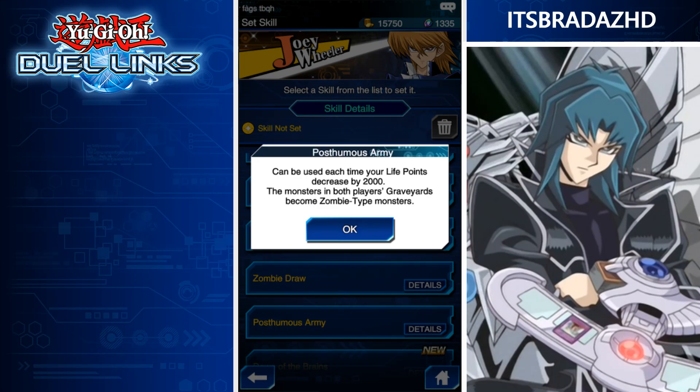Next, we have Post Humorous Army — can be used each time your life points decrease by 2,000. The monsters in both players' graveyards become zombie types. It's kind of like Ishizu's No Mortal Can Resist, but that puts Skull Servants in their graveyard, whereas this one just turns them into zombie monsters, which sets you up for some Red-Eyes Zombie Dragon plays. There's probably some other cards not in the game yet that really work with zombie monsters in your opponent's graveyard.